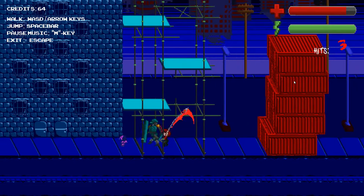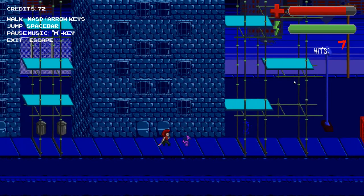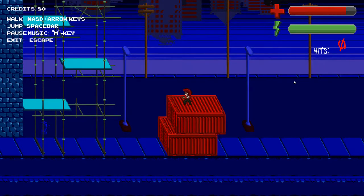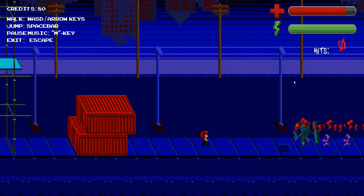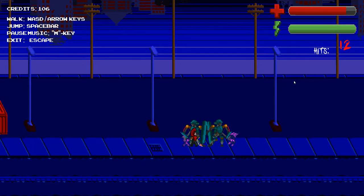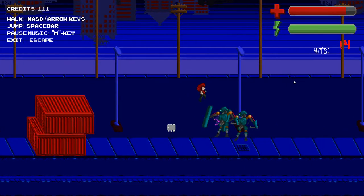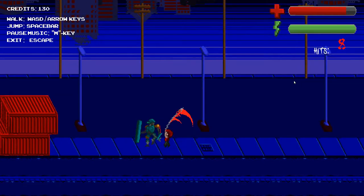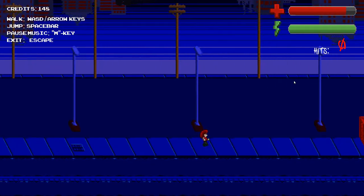Now you will see a little arrow indicating that I can progress, so this will prevent users from simply running across the level. I don't know if this is the best way to do it — it's kind of forcing the player to stay on track and kill all the enemies instead of exploring. I might look into a more creative way of forcing the player to fight the enemies instead of just running through the level.